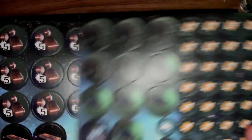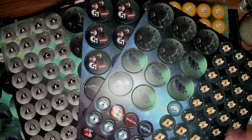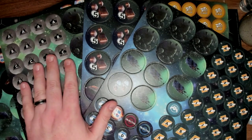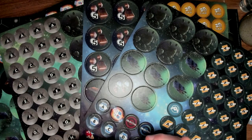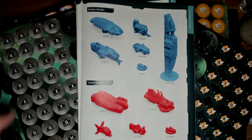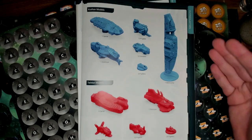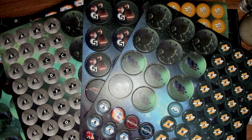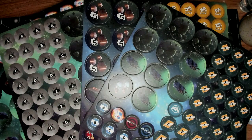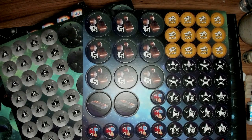We have a whole bunch of tokens, objective markers, and there's quite a spread here. Some of these are obstacles like asteroid fields, and certain ships have different rules for navigating those. You also have a whole bunch of these little trackers. This lets you keep track of which fleet is which — so if you have a stat card for frigates and a whole bunch of frigates on the field, you put a token next to the frigate on the field and a matching one on your side of the table, so you know which ship corresponds to which stat card.